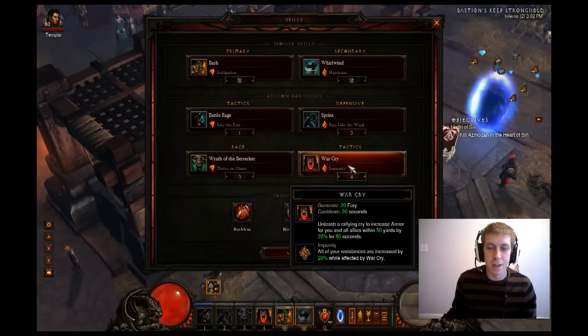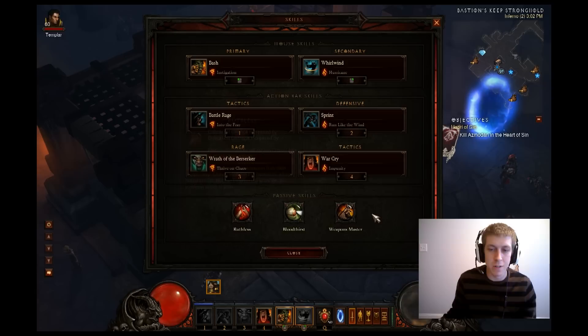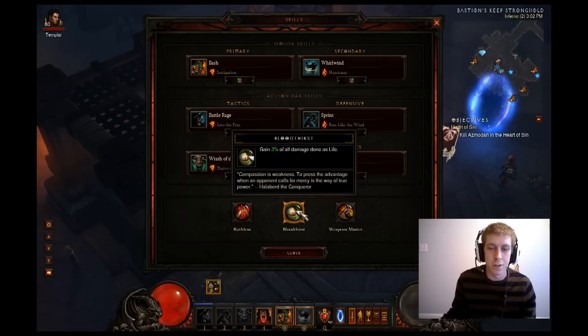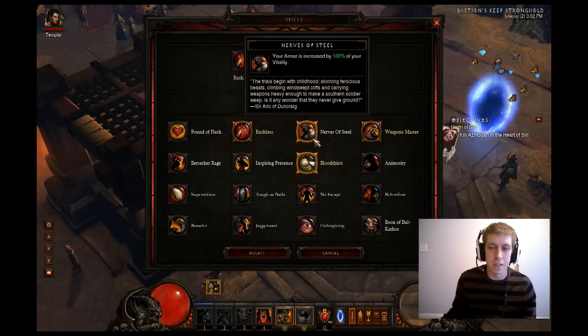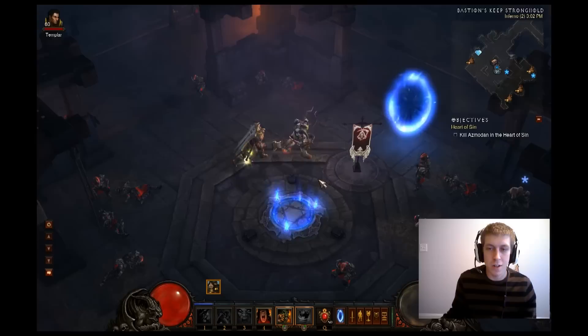War Cry is also a skill that could be swapped out, but that's what I like to use. For passives: Ruthless gives you crit chance and crit damage. Weapon Mastery — you're going to want to use a mace or an axe for that 10% crit chance, because Battle Rage is going to proc off crit chance, so the higher your crit the more fury you're going to be generating. Then Bloodlust — you could use Tough as Nails or Nerves of Steel instead; any of these you could use to fit your play style.